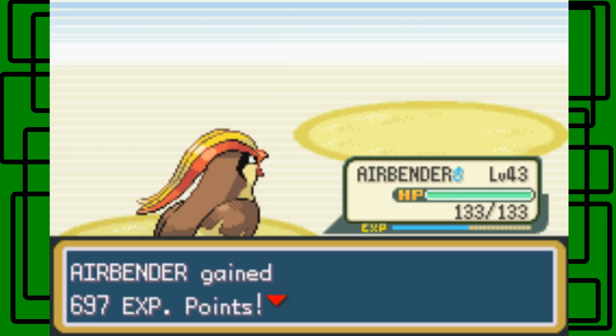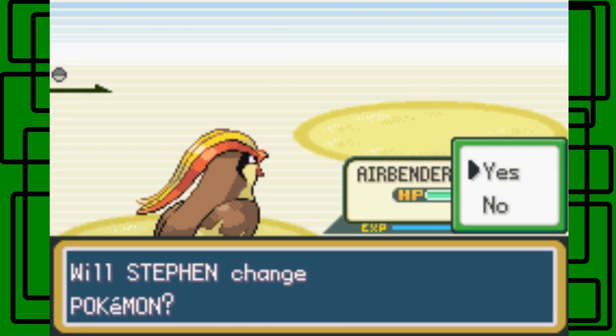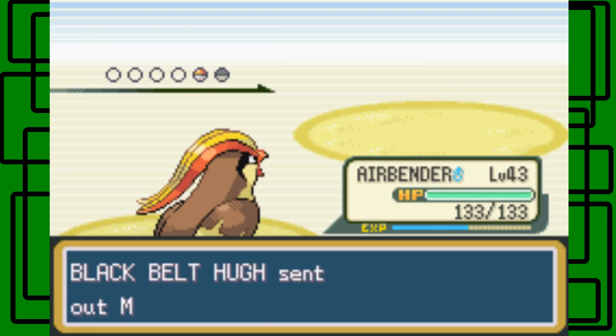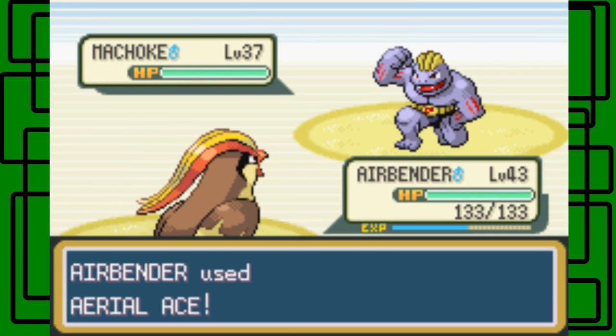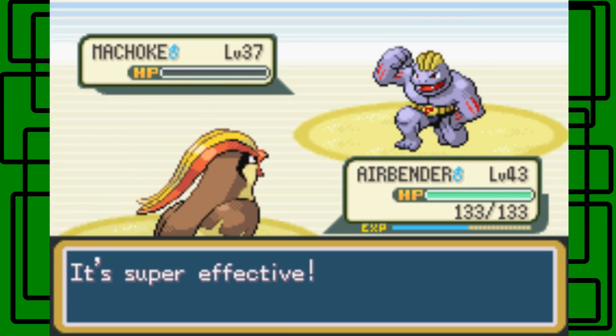Yeah, he has Machop and Machoke. This one's level 37, okay. Let's just Aerial Ace this thing, and it kills it. Nice, cool.